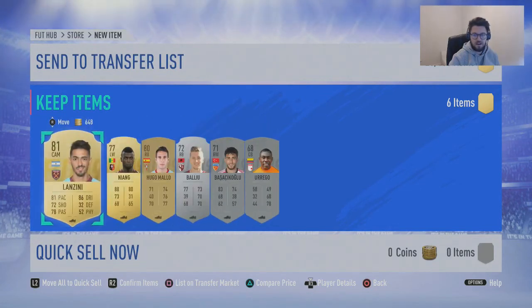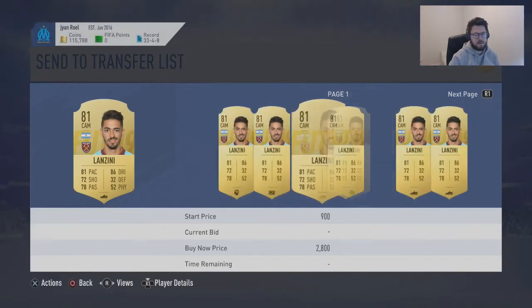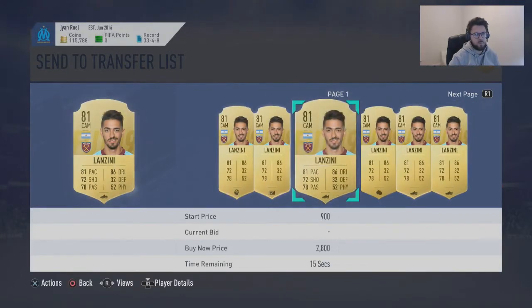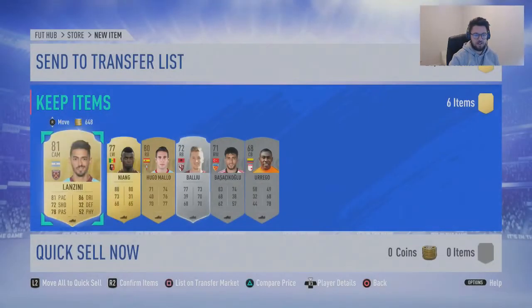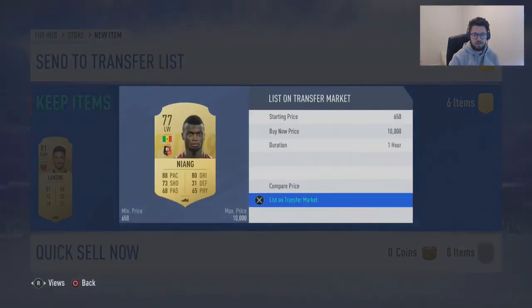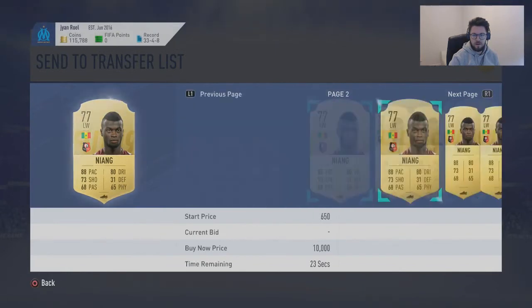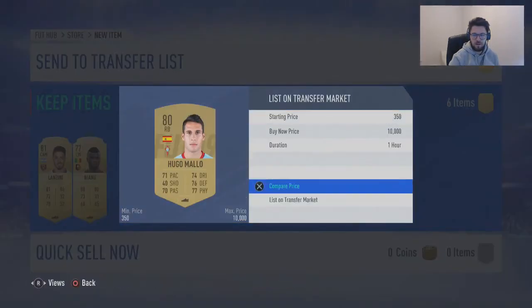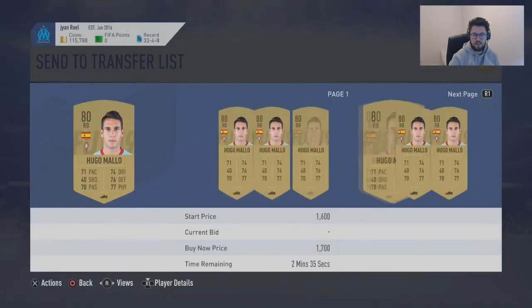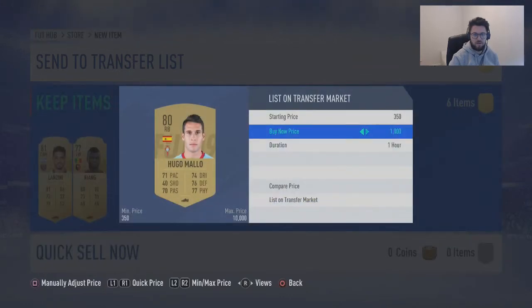So let's see how much Lanzini is going for — 2,000 for 24 hours. Okay so he's going for like discard. Let's see Niang, see how much he's going for. Well, he's going for discard as well. Hugo Maleo — well at least he's selling. We'll put him up for a thousand, hopefully we'll get something back from that.